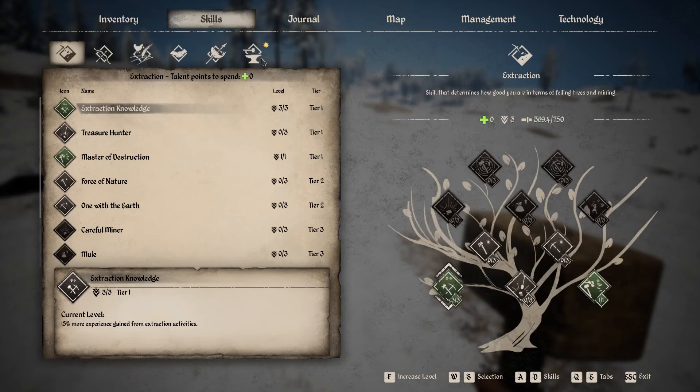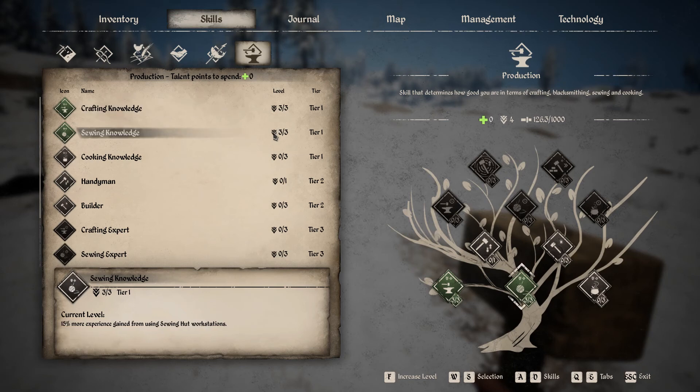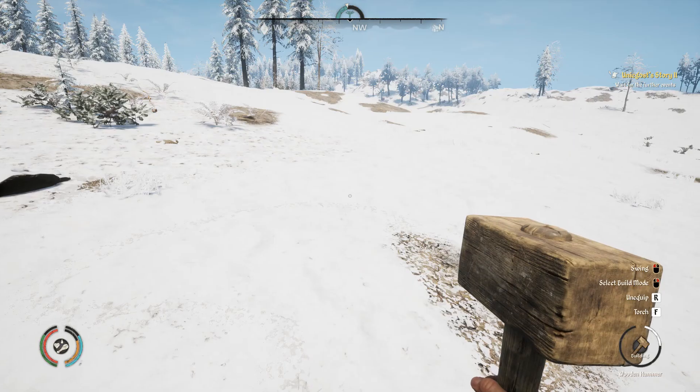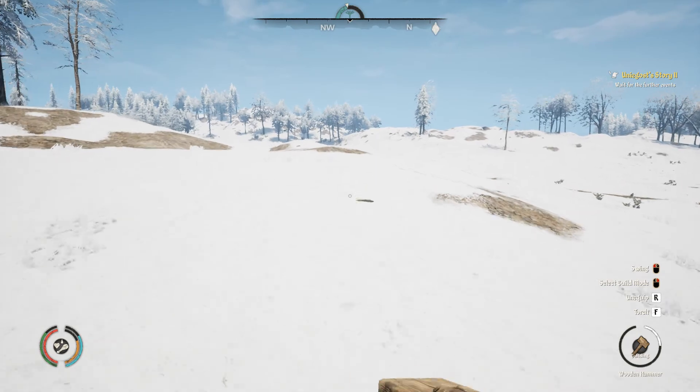We're at 36 crafting. So while I'm here, let's take this crafting point - we got two. Let's get our sewing knowledge up. It's not going to matter too much, but we're going to want to get our handyman up, our builder up, and our cooking knowledge as well. Crafting is a great way to do that.